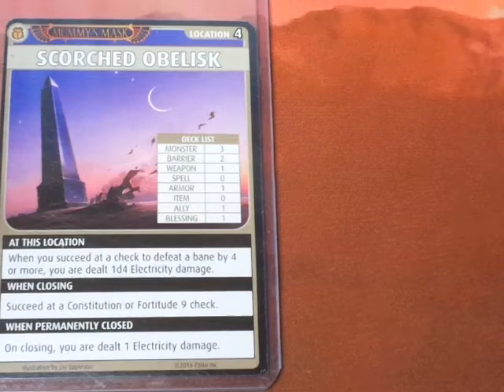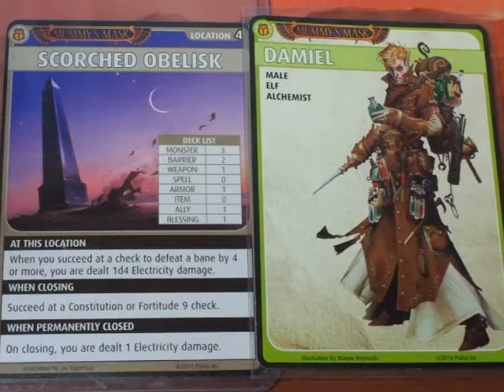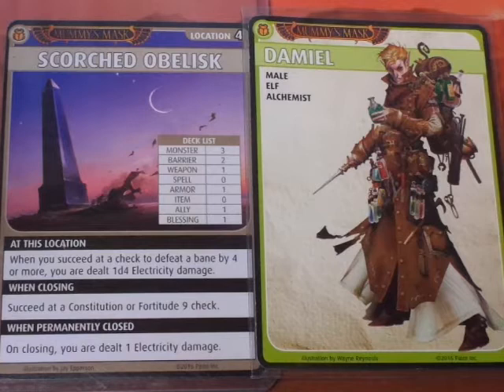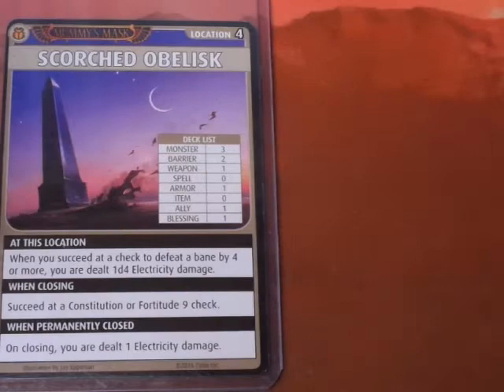Hello everyone, and welcome to another Pathfinder Adventure Card Game scenario. We are on scenario 1.4 with the character Damiel over at the Scorched Obelisk. When you succeed at a check to defeat a Bane by 4 or more, you are dealt 1d4 electricity damage. So far Damiel's been doing really good - he's got some great boons, all alchemical for the most part. Let's see how he fares for this scenario.